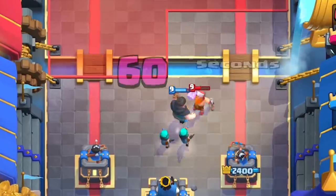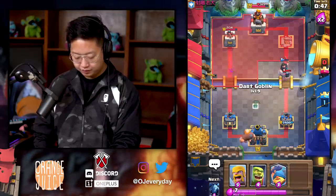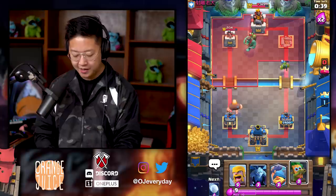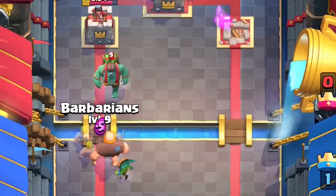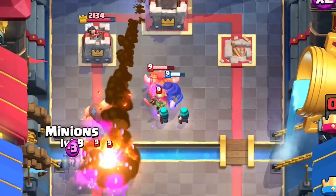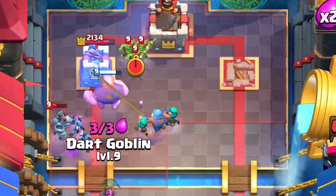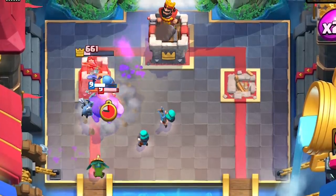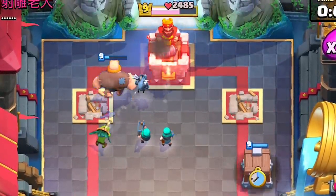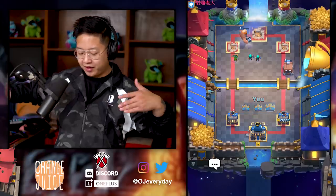I should have gone goblin cage — that would have been one elixir cheaper. Forget those rascals, we're gonna go for the giant in the back. We got it! One wall breaker would have just destroyed it so I had to put it on top to absorb both of them. We've got the dart goblin there — rocket me, do it! The rascals are gonna tank. There's the rocket. We're gonna take on the tower, spear goblins get taken out by the rascal girls. We're not gonna be able to finish the game so we're gonna go for a goblin cage — the goblin cage was to send a message.